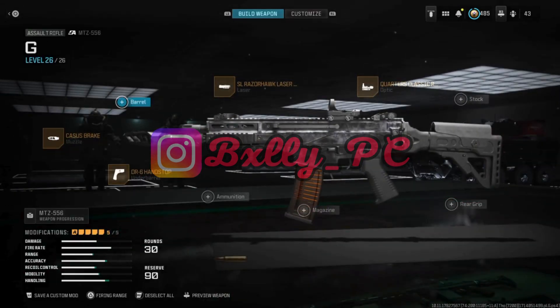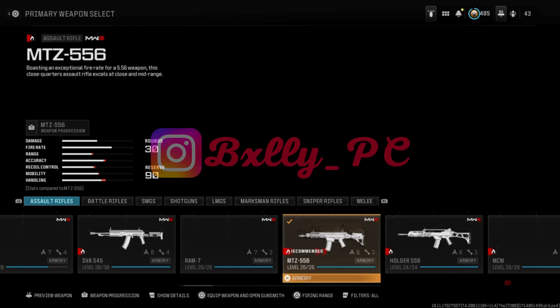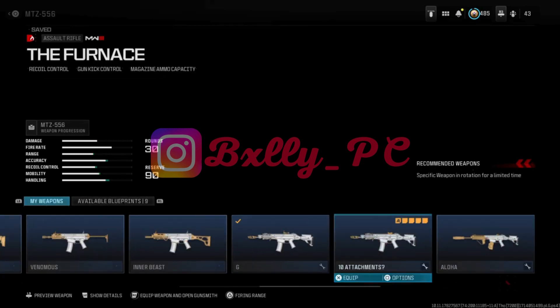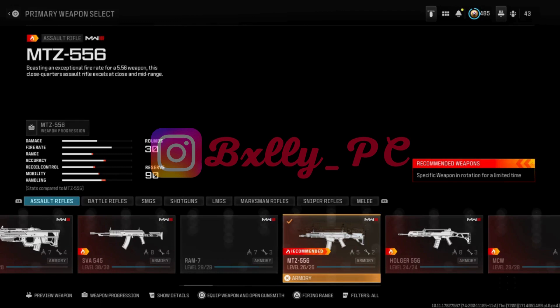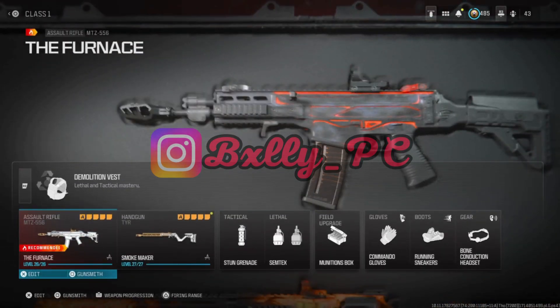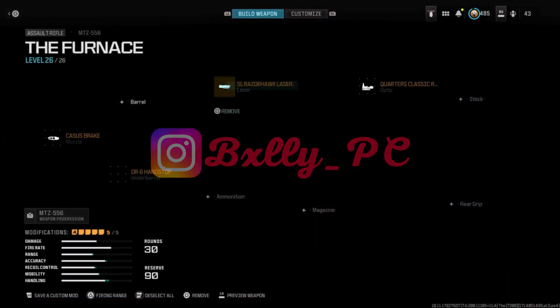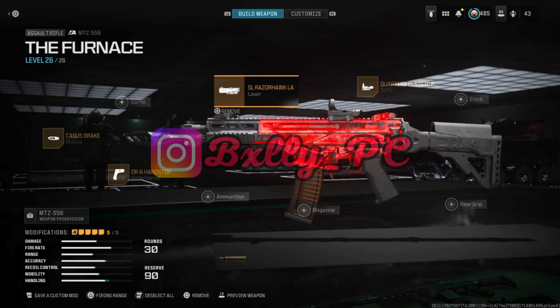Now what you do is — this is what I do — I go to Edit, I back out, go to Edit, go to the weapon, go to the blueprint I just saved, and delete it. Make sure you delete that. This is my way of doing it. You go back in, you go to Gunsmith, and as you can see it now has the old version. You go to this, you save it, and then you rename it — and then it's done.